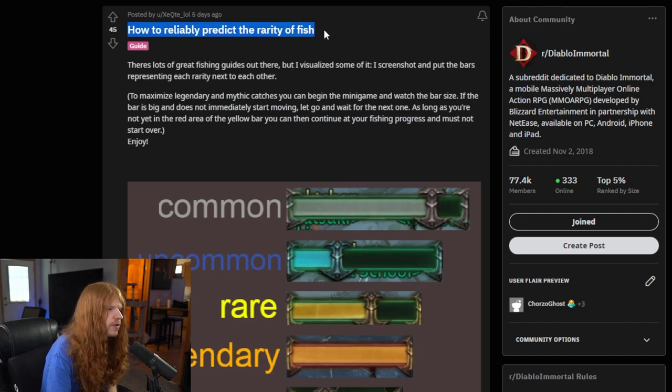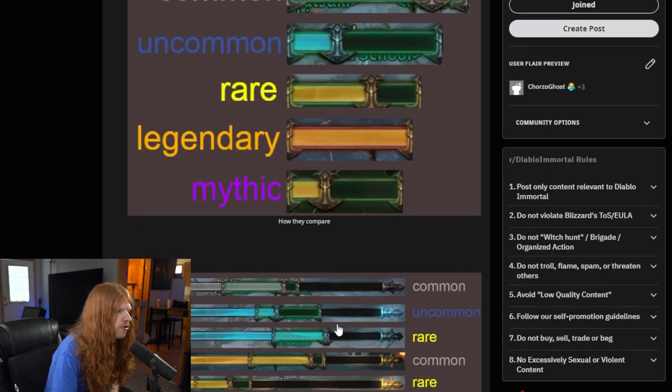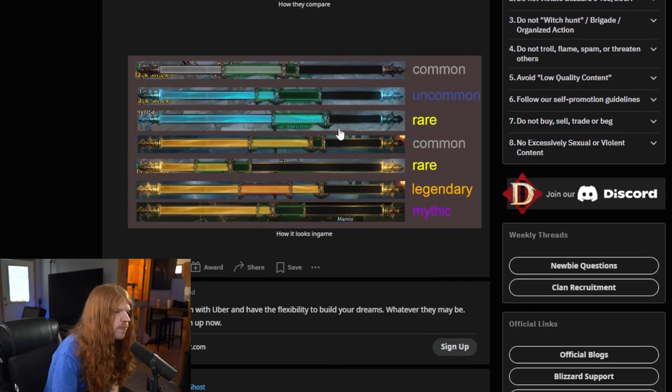Fishing has been out long enough that basically all the smart people in the community were able to come together and figure out exactly how fishing works — the exact fastest way to min-max getting the higher tier fish. So if you're trying to get the mythic or legendary, basically the rarer fish, this is going to be your min-max method. The rarity of the fish is extremely tied to how much reward you're going to get, so you basically want to bypass the rare fish and only go for legendary or mythic.